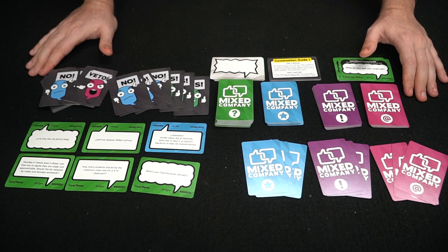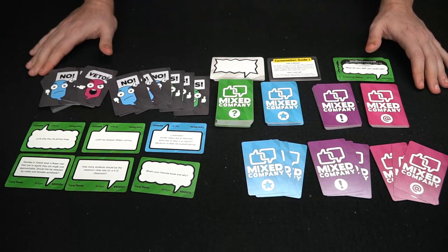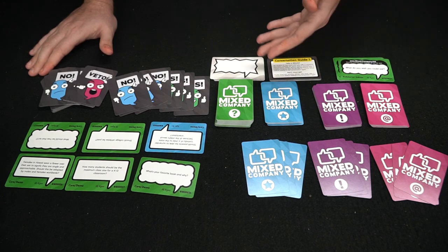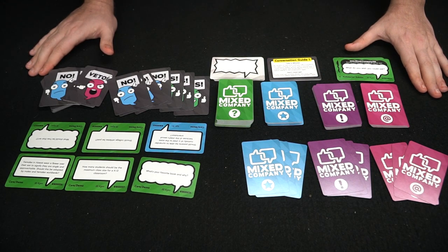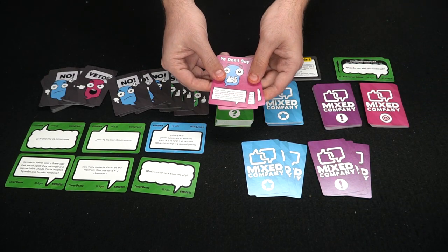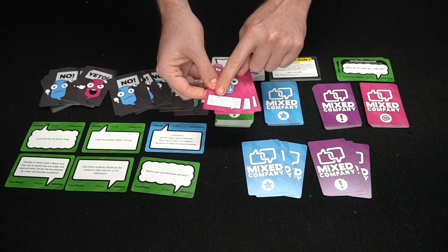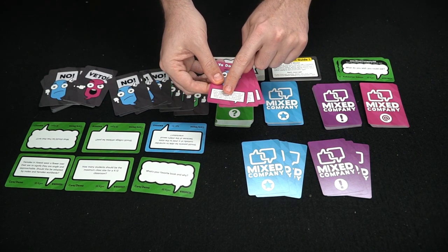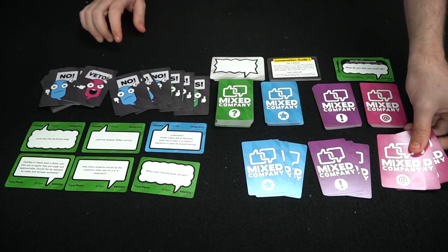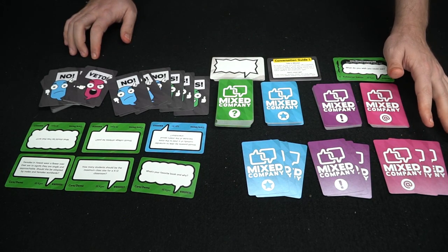After that, every player is going to issue a challenge card to another player. Challenge cards are things that player will be forced to do throughout the game. For instance, one says your challenge will be to choose a topic-related word you can't say this round — the chosen word can't be so restrictive that you cannot participate. If they succeed, they're going to score points at the end of the round.